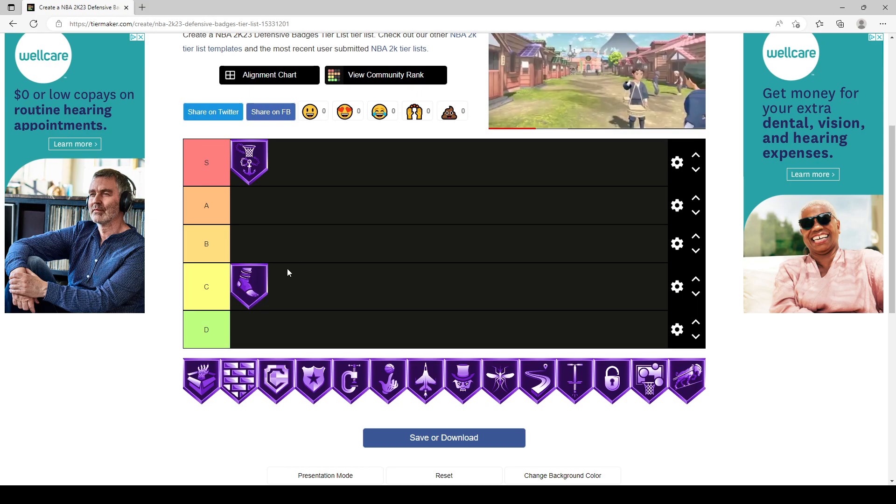Next is Chasedown Artist, which I have in C tier. Last year it was extremely OP — I was getting chasedown blocks on a 6'1 play shot with barely any vertical. This year, there are too many variables needed to make Chasedown Artist worth running. You need at least a 75-80 vertical, an 80-90 speed, and still a really good block rating.